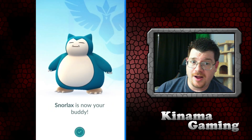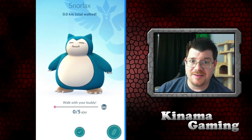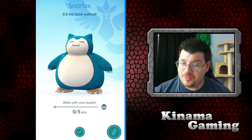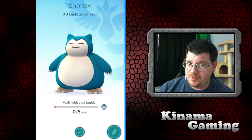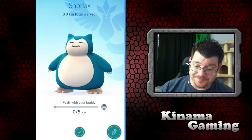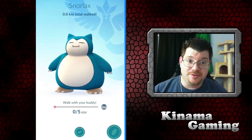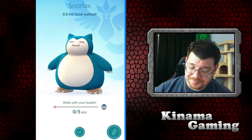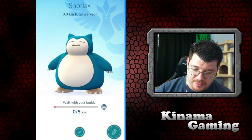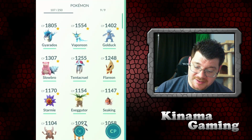Let's go with Snorlax as an example. He's definitely someone I wouldn't find in the wild; most people only get them from eggs. I found two of them. For Snorlax you have to walk 5 kilometers — about 3.2 miles — to get one candy. But it's better than nothing; it gives you a little more incentive for walking.